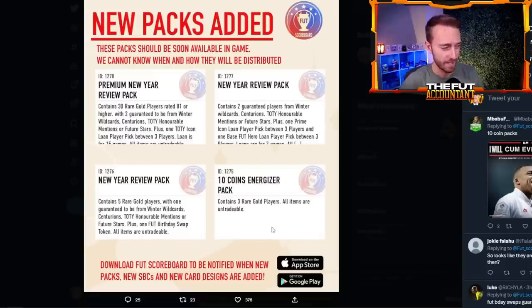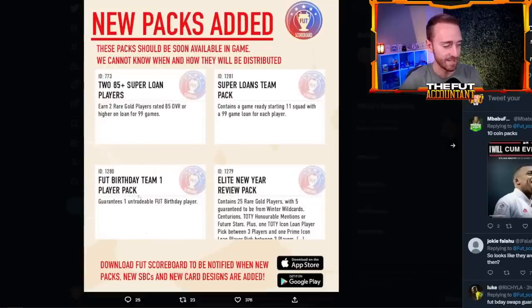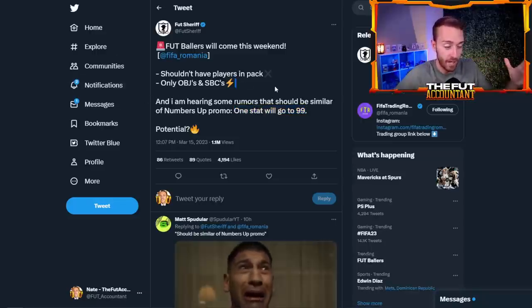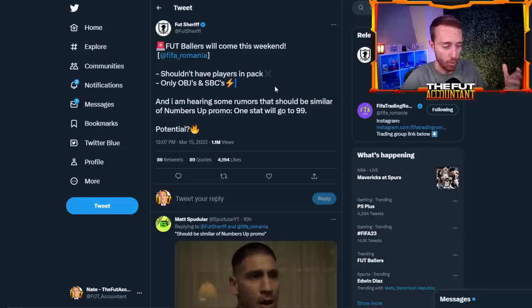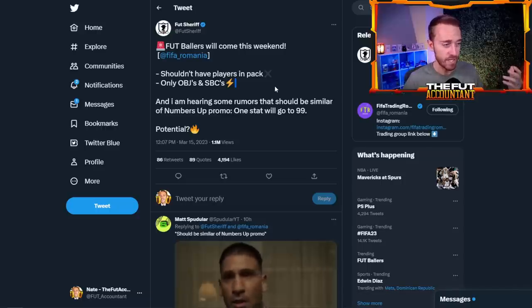Also, 10-coin packs are back — contains three rare gold players, and we love that. There's also a Foot Birthday Team 1 Player Pack in the code. I really believe this promo could just be like the showdown series rivalry re-release a couple weeks ago, where they put old players back in packs. That could be happening again this weekend.